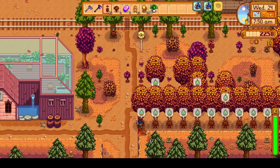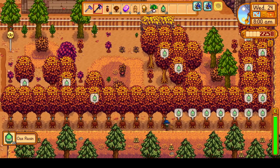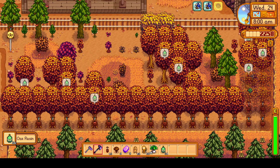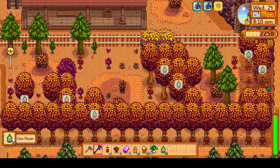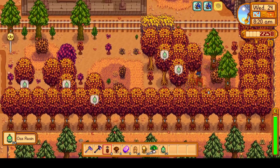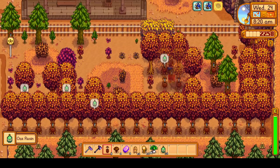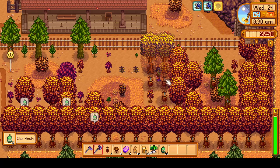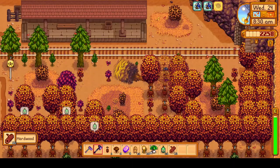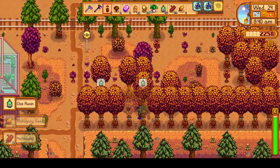Now we're heading up to our tree farm, and we have quite a bit of oak resin ready. We should be able to craft as many kegs as we have oak resin, because we have been spending a lot of time gathering wood. The iron and copper shouldn't be a problem since we've been doing plenty of Skull Cavern dives, so we should have plenty of all those resources, making the oak resin our limiting factor.